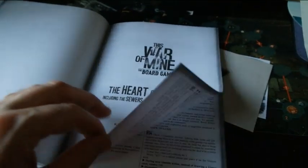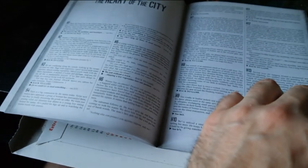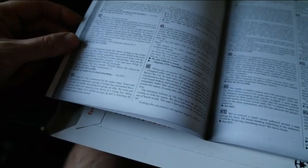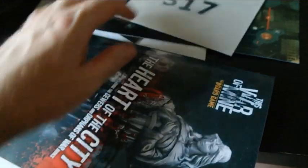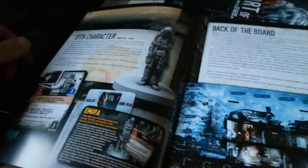War of Mine board game. Then you get a magazine all about the stretch goals. The 13th character — one miniature and a card. Back of the board, got the additional bit on the board now. That was nice. Then it opened up farmers, dog and a cat. Desperate Measures — extra seven cards. Another hidden objects set of six cards. The Heart of the City — one miniature, five cards, and the rule book.